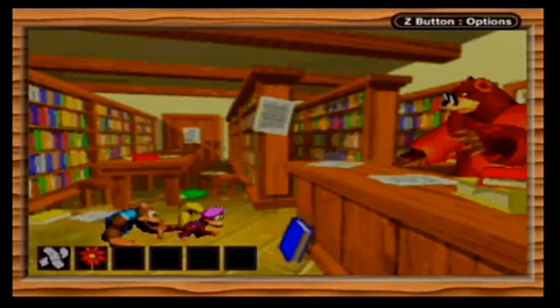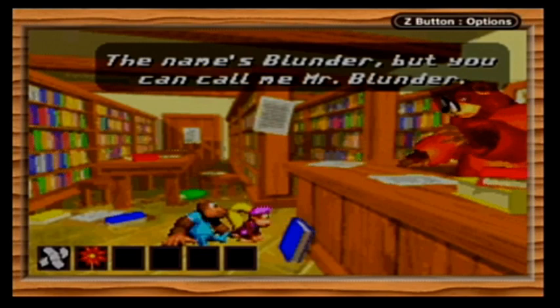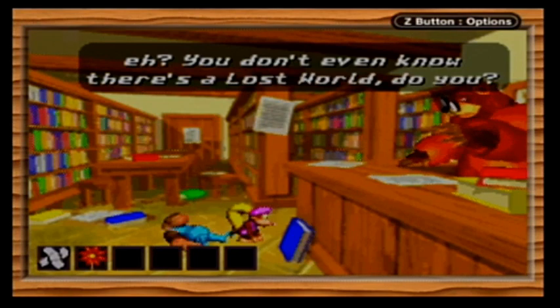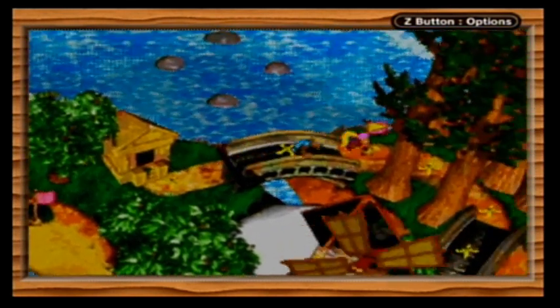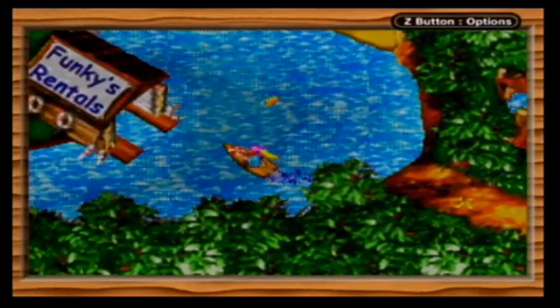But first, let's go up here to Blunder's Booth. 'I've been watching your progress for a while, Collins. The name's Blunder, but you can call me Mr. Blunder. So you think you're going to find everything in the game? You don't even know there's a lost world, do you? Whoops, I think I just let the cat out of the bag.' Yep, just like Donkey Kong Country 2, there is a lost world in this - a bonus world, completely optional, but of course we're going to do it. Anyways, let's go back to Funky's Rentals.